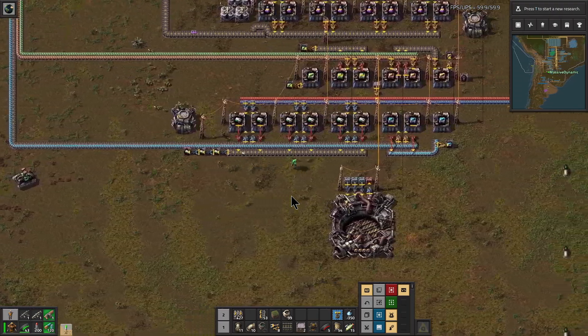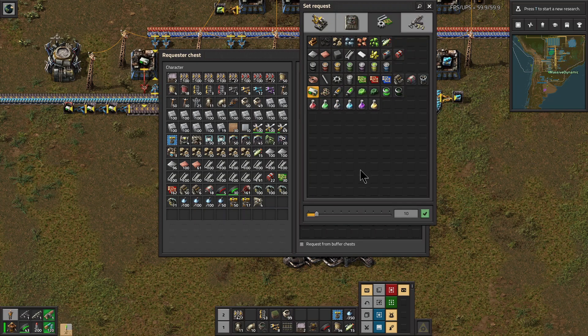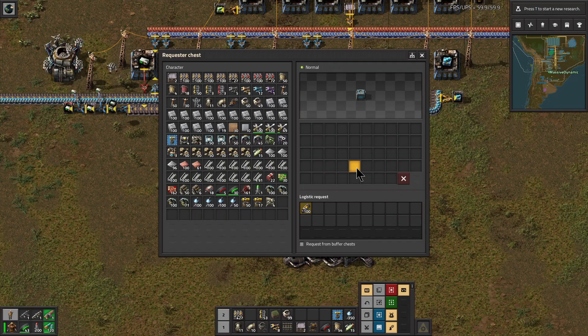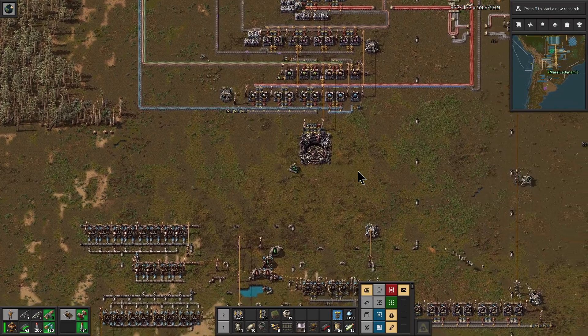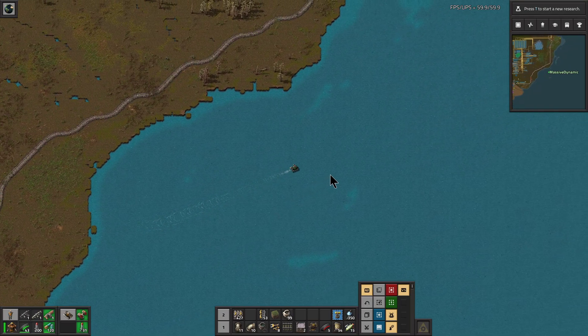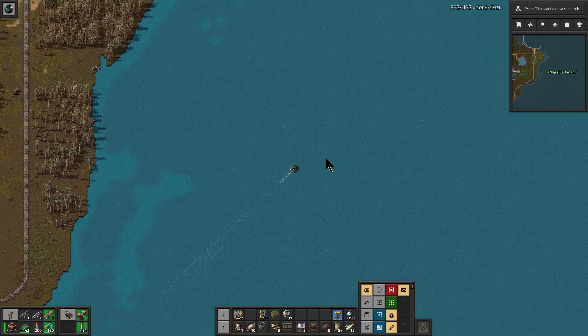Since we're not doing any research and we have a supply of everything, we'll go ahead and set this up for the rocket. We'll just go ahead and launch the rocket at the end of the episode. We need a hundred of those, a hundred of those, and a hundred of those, which we have in stock — and that will get the rocket ready. So we'll go blast our nuclear bomb over there in Africa. Yes, I do have that on me. That will finally let the biters know that we mean business.